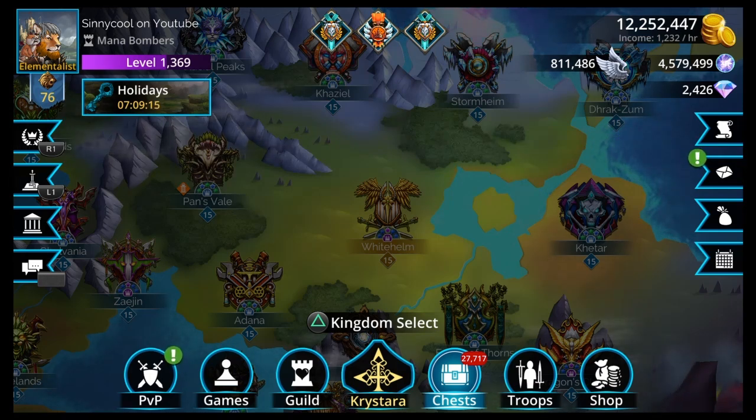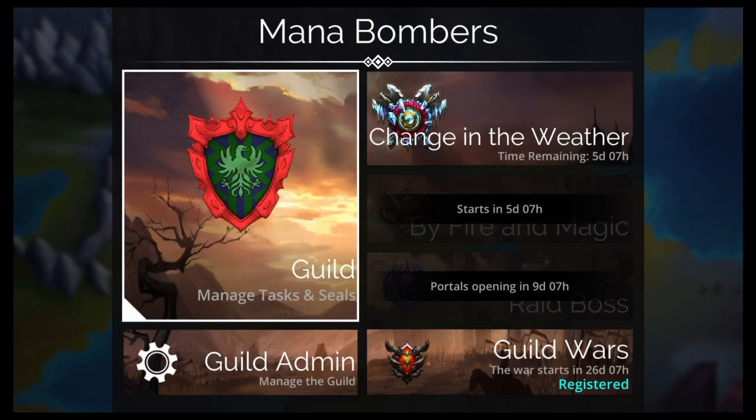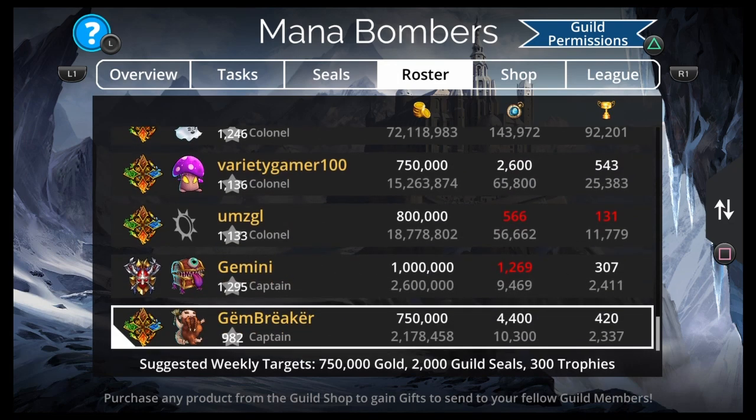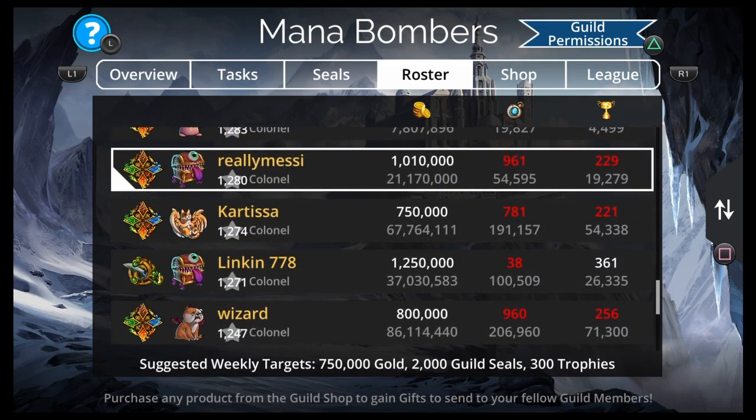You'll also get tons of keys from being in a guild among your Monday resources, and then you can get more troops. Make sure you get into a guild where you can meet the requirements and everybody's doing the same or more. Now let's talk about how you can tell if you're in a good guild. The number one thing to keep an eye on is the guild leader. A good guild leader will set attainable requirements — not too high or too low — and keep an eye on people to make sure they're doing what they're supposed to be doing, with communication.